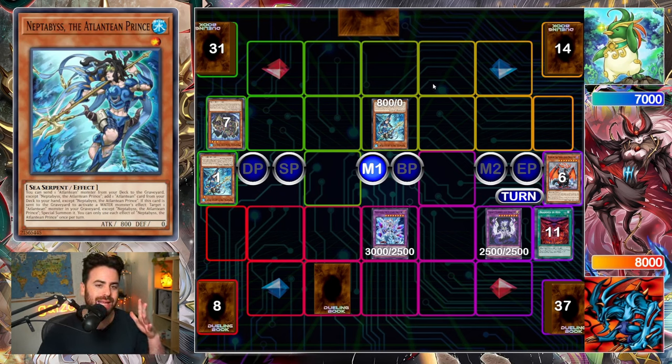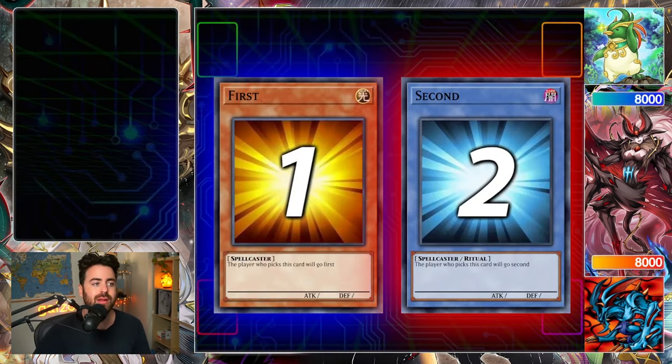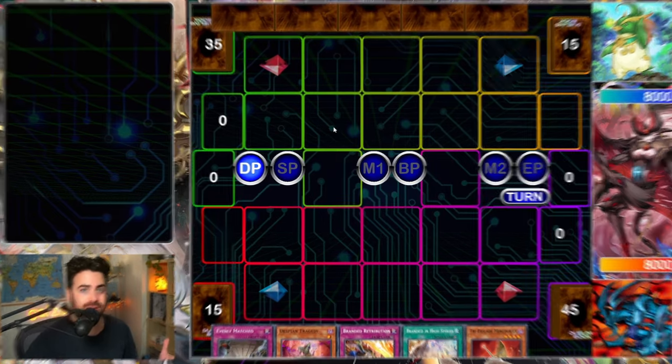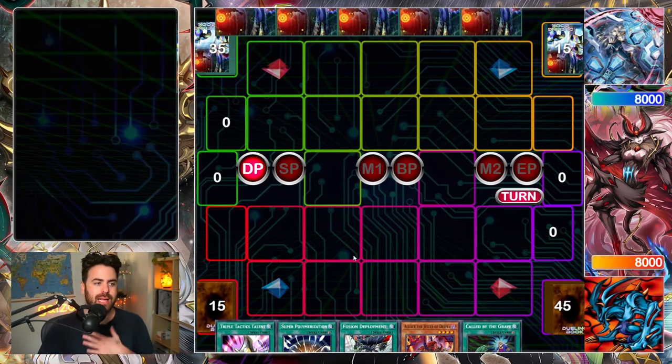With Chimera I can now target and pop up to two, but this wouldn't have been possible because I could not in any way get two cards in hand to fuse with. So this is only a job for Chaos Star Source Dragon, or again with Furious — but then you kind of give up Furious because we don't have Opening. That was a little chapter on how to play around Flawless.